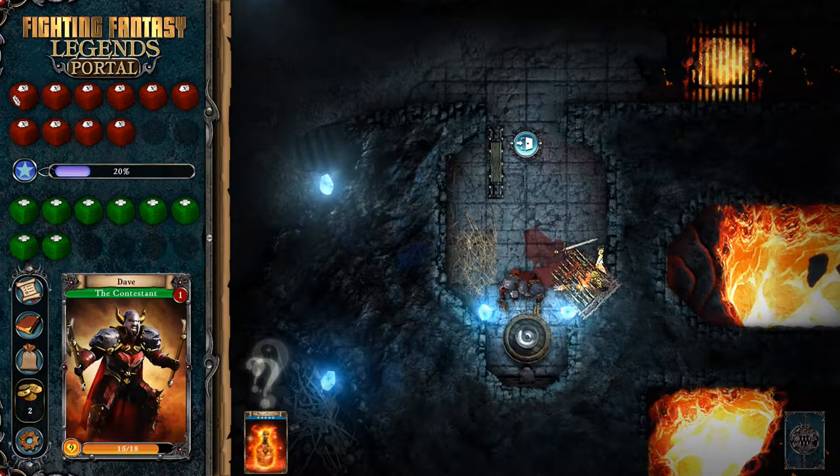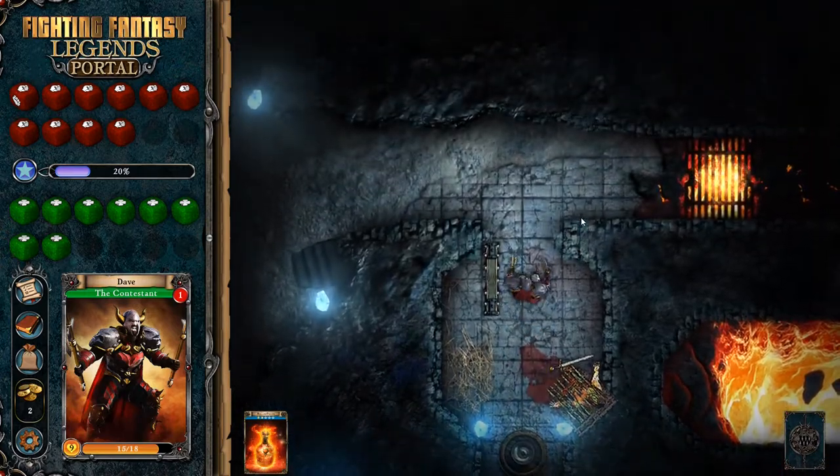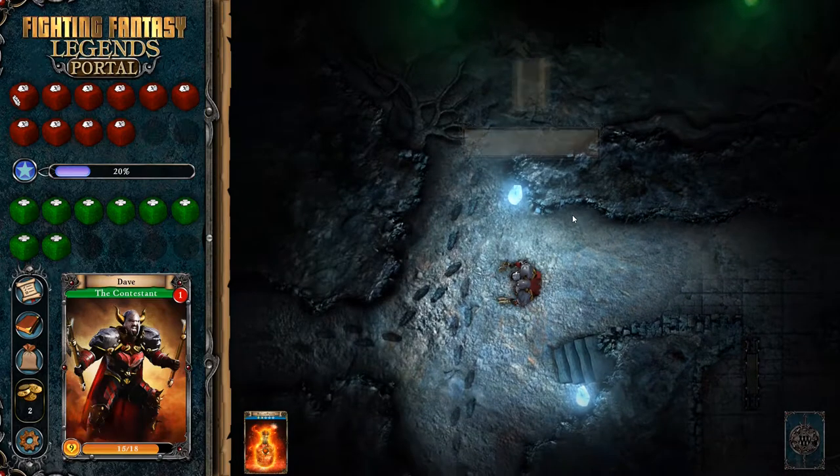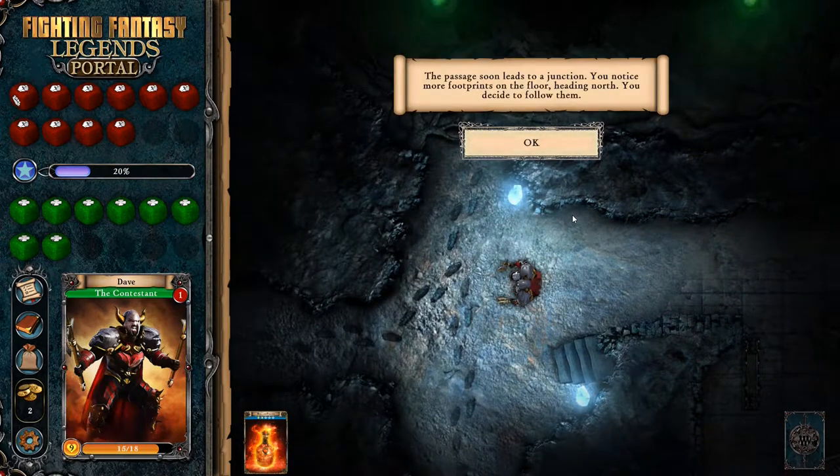Good morning, everyone. I'm Dave from the Wee Hours, and we are back with Fighting Fantasy Legends Portal, deep in Deathtrap Dungeon. Well, we're actually only in the first few rooms here, but we've done moderately okay. We've taken some hits, but we've got some health back, and we're basically plugging along after going through the lava room and then getting stuck with a trap here in this room with this dead barbarian. Let's get out of this room and keep moving through Deathtrap Dungeon, the hardest Fighting Fantasy in my opinion.